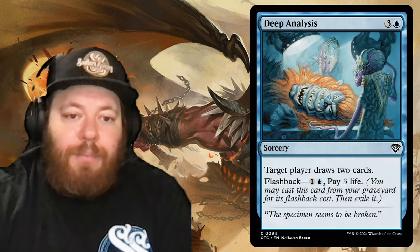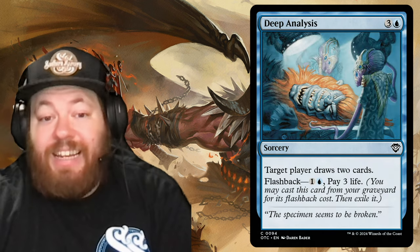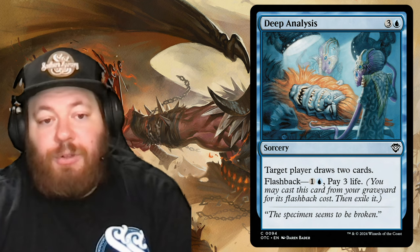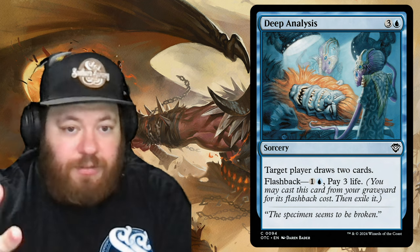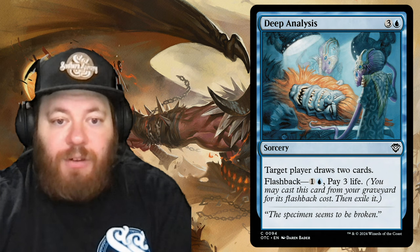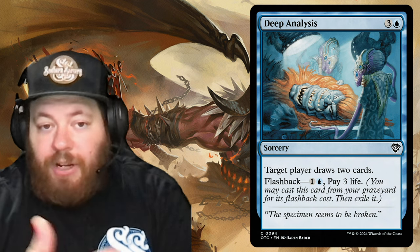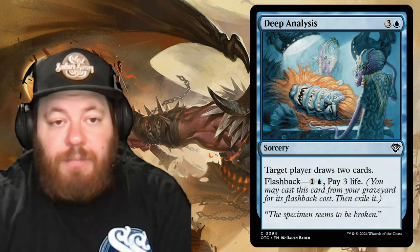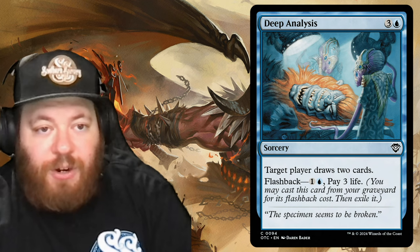Deep Analysis costs three and a blue: target player draws two cards. It has Flashback for three life plus one and a blue, letting you cast it from your graveyard and then exile it. Mostly you'll target yourself to draw, but there might be a sneaky way to mill somebody out if their library is low.